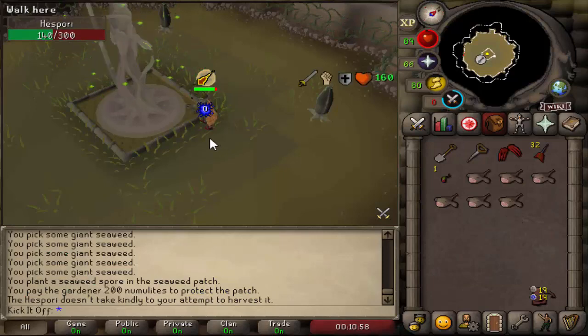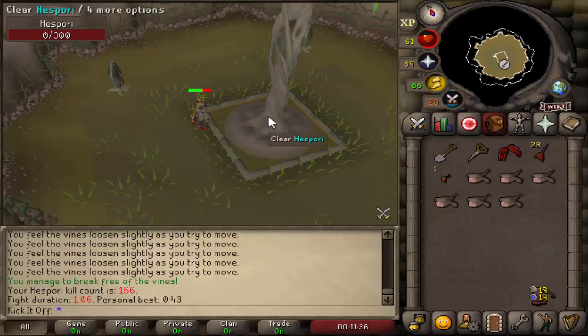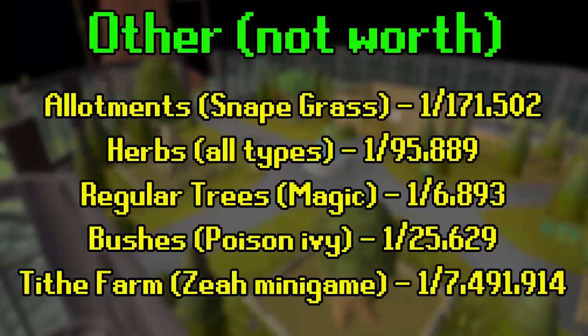The Hespori boss can be planted in the Farming Guild and takes 24 to 32 hours to grow. The chance is 1 in 4,525 at level 99, rolled when you dig it up and receive your drop. You can also get the pet from bushes, herbs, allotments, and other patches, but the base chances are extremely high, making it very unlikely compared to the other methods — so it's only really worth doing alongside your farming contracts.